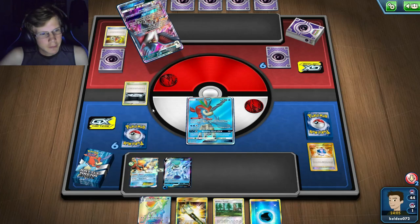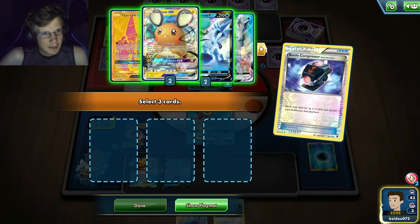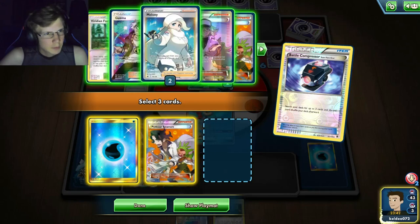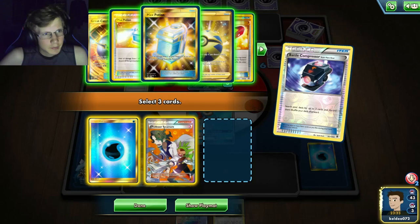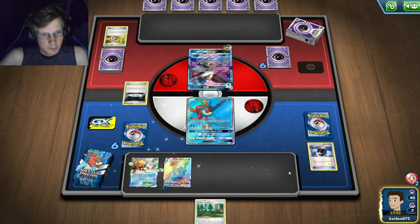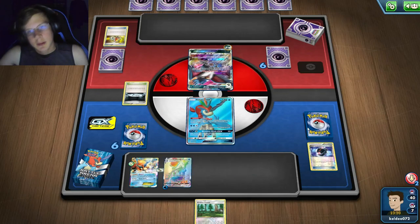He's getting rid of the Field Blower, so Silent Lab is staying for the rest of the game, which sucks. He went for the energy instead — I do have Aqua Patch though. I'll probably Sycamore if I get a VS Seeker. I'm in top-deck mode at this point with no more Field Blowers to get rid of his stadium. I'll just evolve and pass until I get a hand. I just need a few energy and I'll be fine.